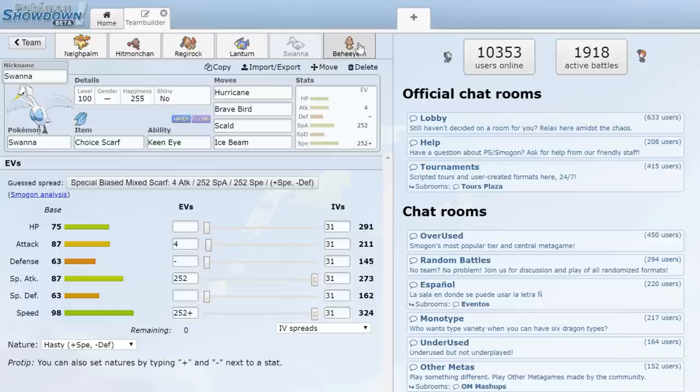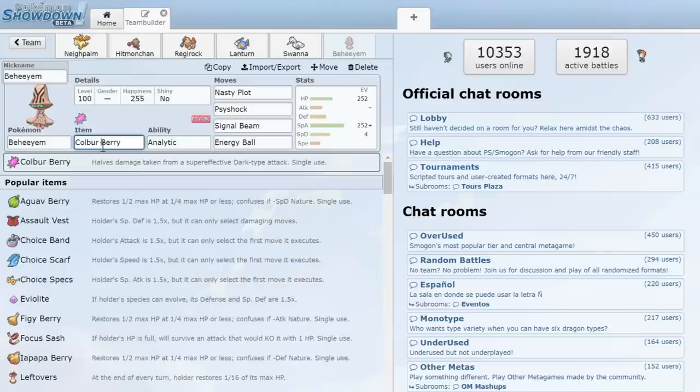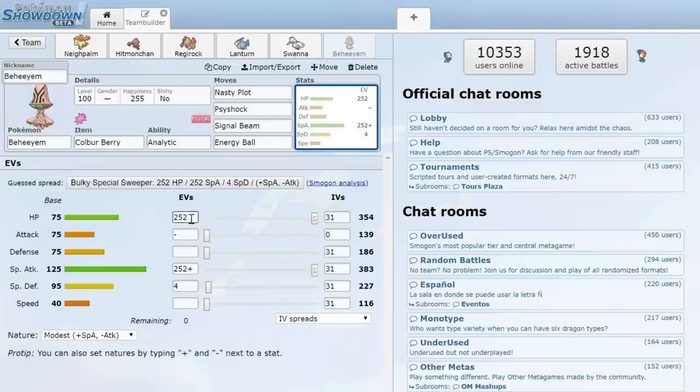Last we have the random little mushroom boy. We're working with a Colbur Berry because I want to catch people using Knock Off, then potentially set up Nasty Plots after it gets knocked off. Psyshock and all that does pretty well. I don't know if it'll work, but we're running max Special Attack and HP so it has some bulk. Should be fun.